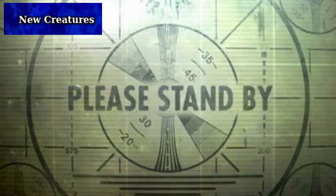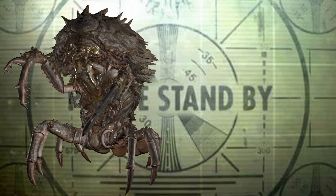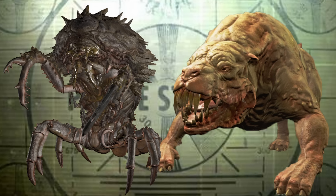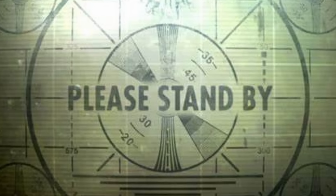New Creatures refers to the fact that Fallout 4, like every Fallout game before it, added a good amount of new creatures. Assaultrons are new, but so are a lot of other things: the Mirelurk Queen, Mirelurks with a changed design, Mutant Hounds accompanying Super Mutant leaders, Blood Bugs, redesigned Mirelurk Kings, Mirelurk Hunters, and many more new things were added to the game.